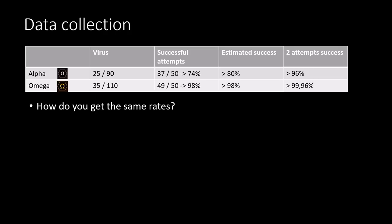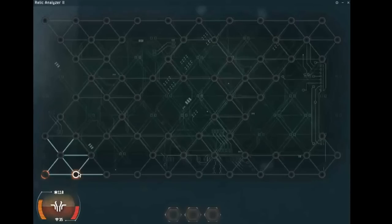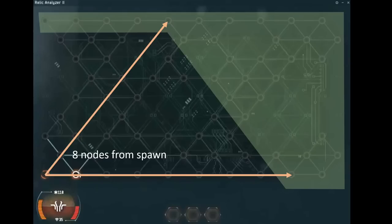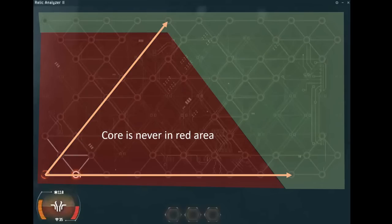To get those rates you have to understand the minigame. The goal is to defeat the core. When you open the hacking minigame you will be spawned somewhere — for instance, in a corner — and you need to count to eight: the core has to be at least eight nodes away from where you spawned. That means the core is never in the outlined red area close to spawn.